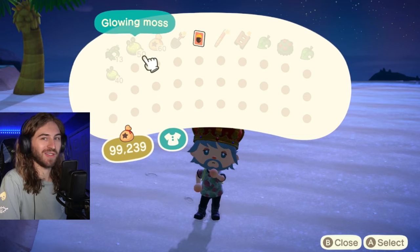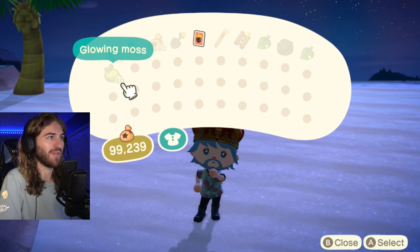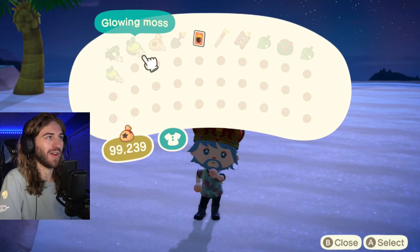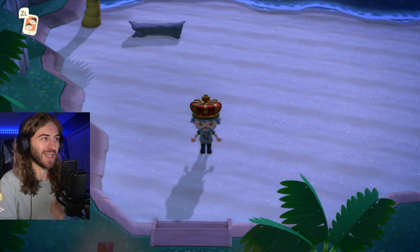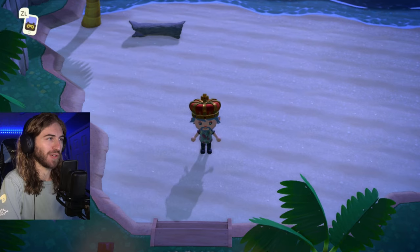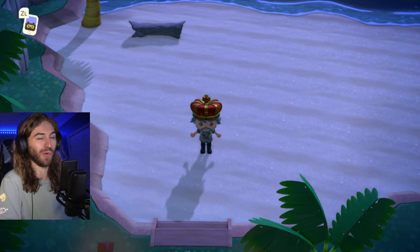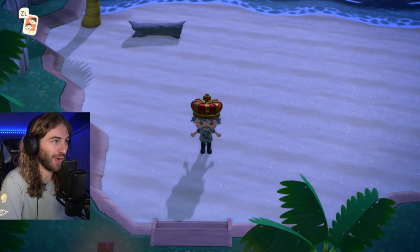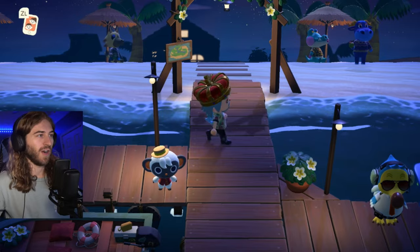I've collected all the glowing moss on this island — it looks to be about 50, 40, and 13 vines, so that's definitely a lot. When I went to Kapp'n's island I only got about 10 to 13 moss, so I literally got about nine times more glowing moss on the Happy Home Paradise island. Pretty interesting!